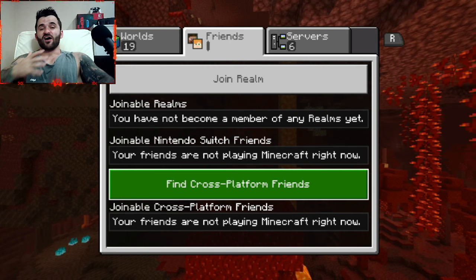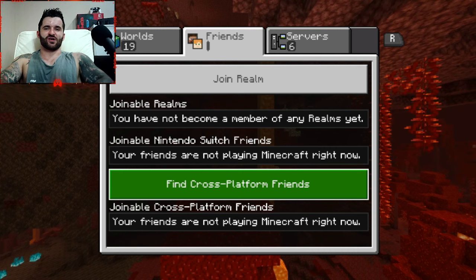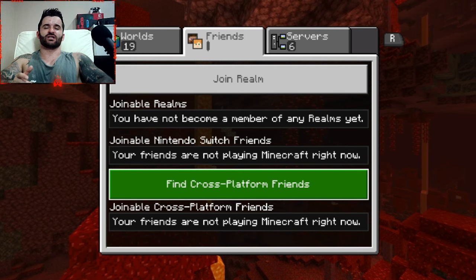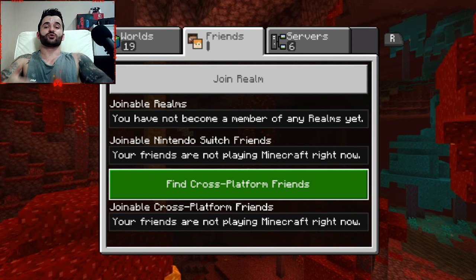I have multiple Microsoft friends and I can guarantee you that at least one of them is playing Minecraft right now, but it is not showing up here. If one of my friends is playing on the Nintendo Switch, however, it will likely show up in this tab. I have not been able to join a world — not a realm — of anybody that is cross-platform, and this has also been the same with people joining me. For anybody that isn't on a Switch, they haven't been able to join me either.